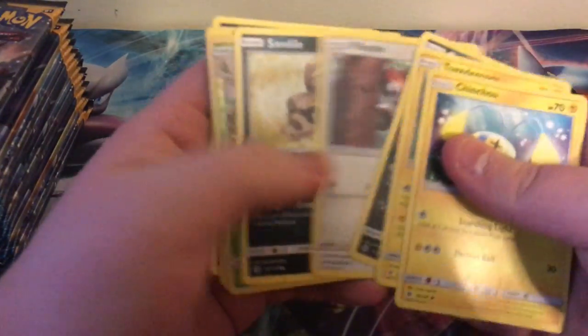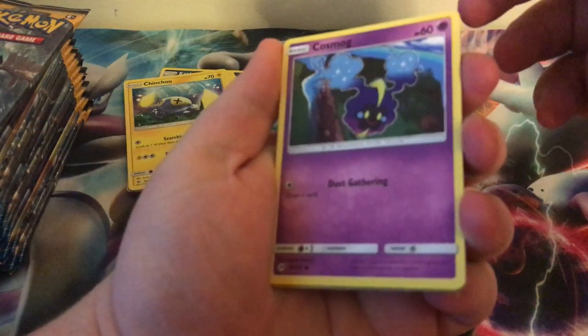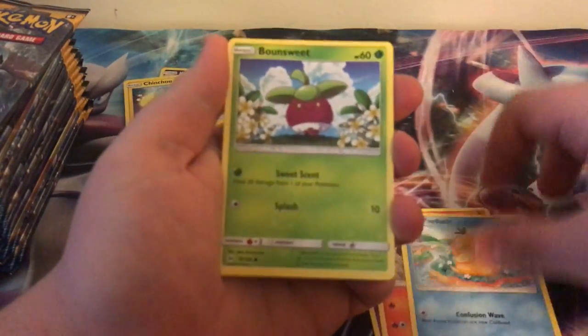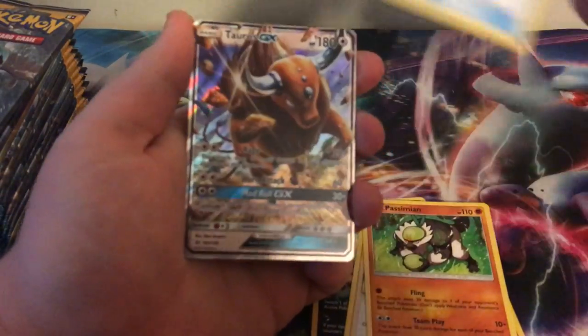Green code — well, it's never a white code first. Get this pen out of here. All right, second pack — oh, white code! Let's see... Cosmog, Litten, Psyduck, Bonesweet, Lillipup, Energy reverse, Alolan Persian. Yeah, I did that wrong. Passimian, Rotom Dex, Incineroar GX.